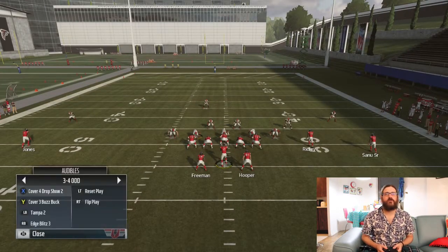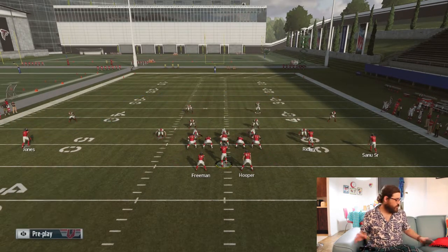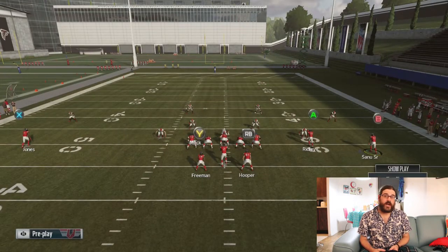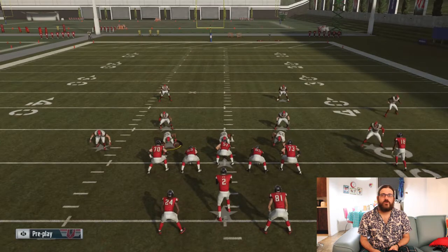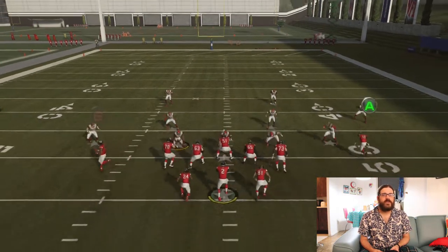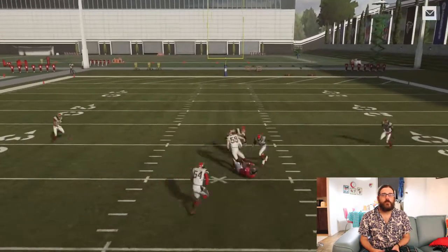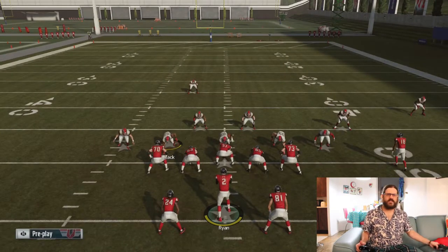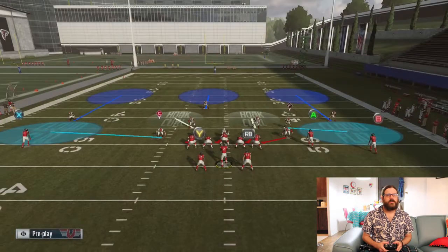I'm going to start this off against a cover 4 defense — we'll show against the hard flats. The whole idea is I'm going to motion this C route over to the other side of the field. He's going to motion over to the slot on the other side, so I'm going to have these two C routes running together. If someone's running cover 4, you just got to give it that little development and then boom — you're going to find him right over the middle of the field. That simply works against cloud flats or hard flats, either way you're going to be able to find him.